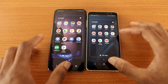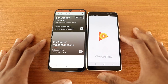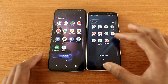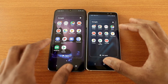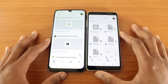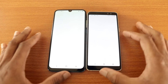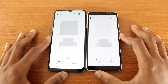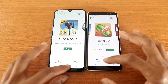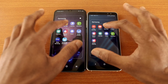Now let's go to the Play Music app like so. That's Google Play Music for you. Now let's go to Google Drive on both devices. Now the Google Play Games, just like so. Let's go back. Now let's check out some Samsung apps — My Files.